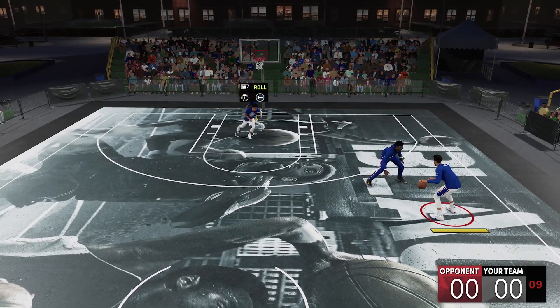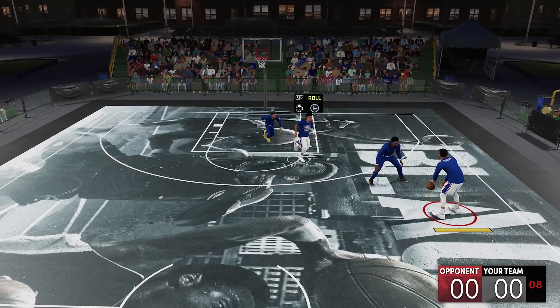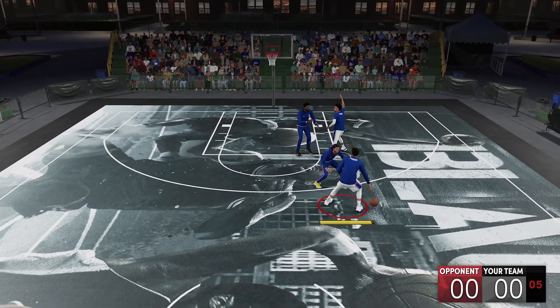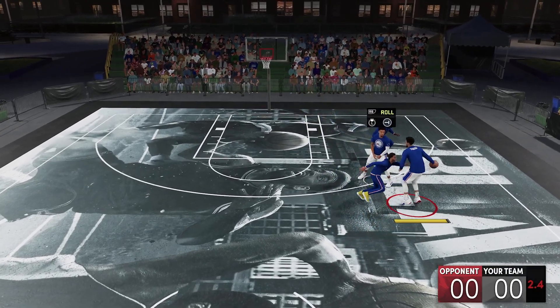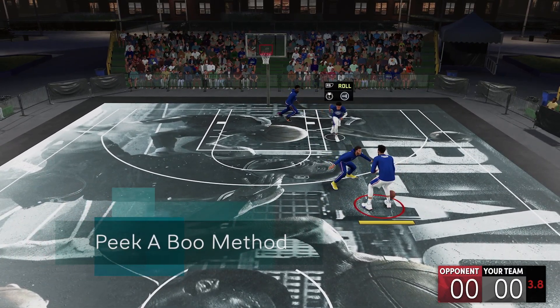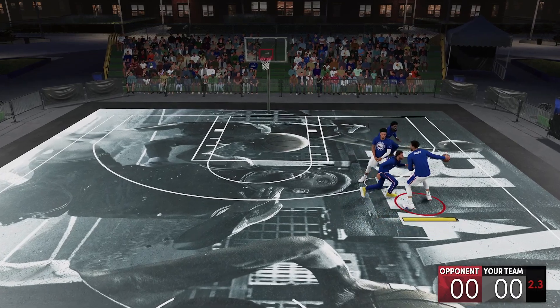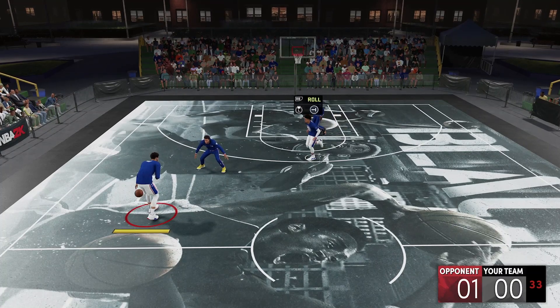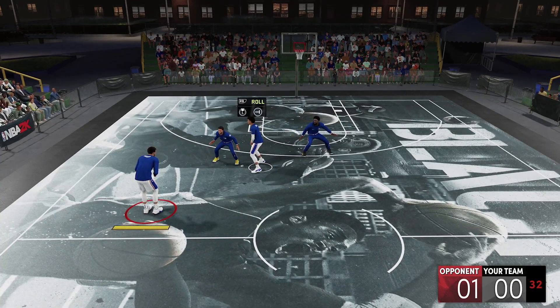Now let's move to the next method. A lot of 2K players call it hedge defense — I call it the peekaboo defense, and I'm keeping it simple for you. The peekaboo is when you show and then get back. You can see Embiid right here — he's showing, and then he's going to allow Seth to get back into position and let that ride.